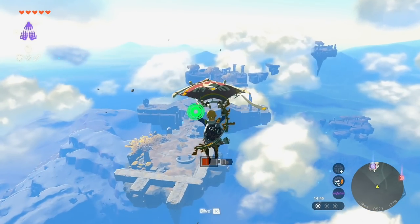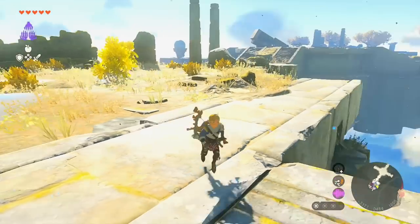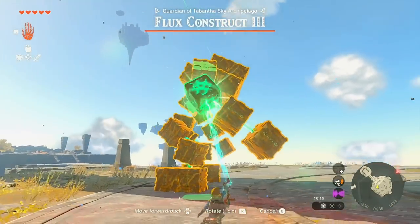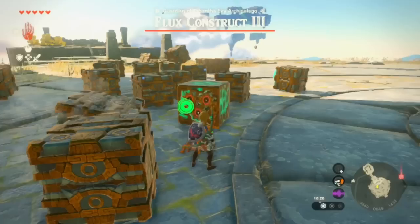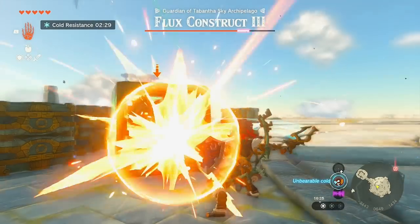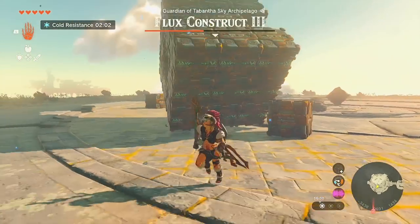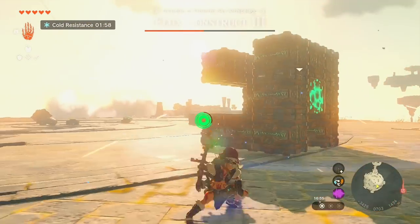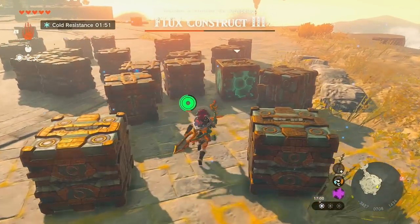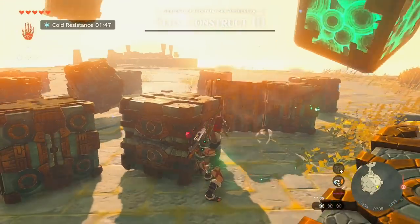Arriving at the Tabantha Sky Archipelago in a low atmosphere area, this is the Ganos Shrine requiring you to bring a crystal back. Head down for the crystal — it's guarded by a Flux Construct Mark III in low gravity, which makes it a little annoying. Put on barbarian armor. If you can't reach the middle, start pulling away pieces and eventually it all comes apart. Flux Construct is KO'd and you get the flux core.